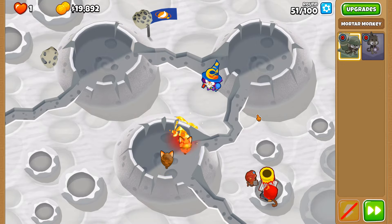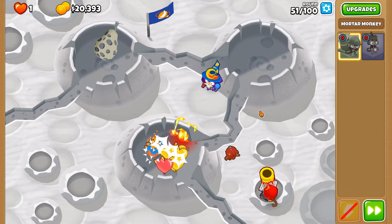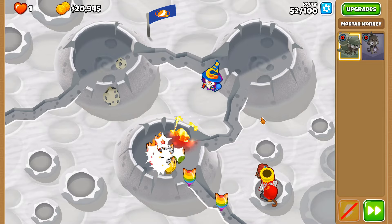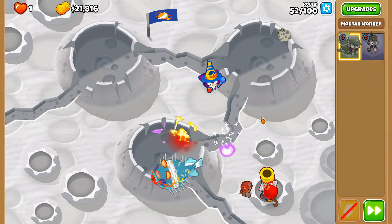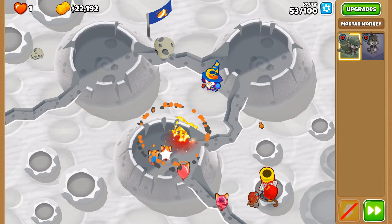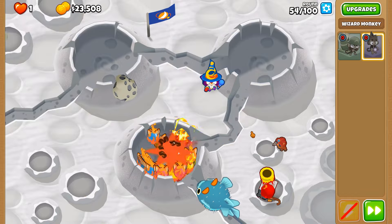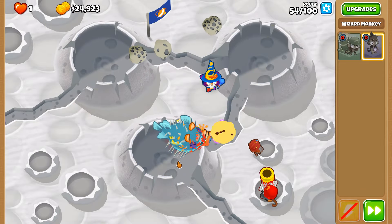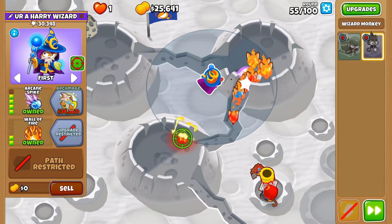They do say that if Jupiter didn't exist, we would be much more prone to meteors and asteroids. Jupiter is this single body which, in a lot of cases, protects planet Earth from meteors and asteroids — which is really bizarre but also really cool. After you get Arcane Spike, MOABs suffer a lot of damage, which is why you don't really have to worry about these next few rounds when you do have the Arcane Mage.